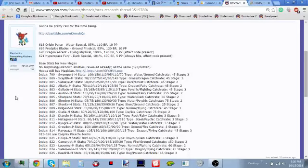Mega Steelix: 75 HP, 125 Attack, 230 Defense — you're not touching this thing — 55 Special Attack, 95 Special Defense, 30 Speed with Sand Force. This man has diamond arms. What is Mega Aggron? I don't give a damn. With 230 Defense of course you run a defensive set. Shiny Mega Steelix, let's go. Every Hoenn Mega has dual typing except Glalie.